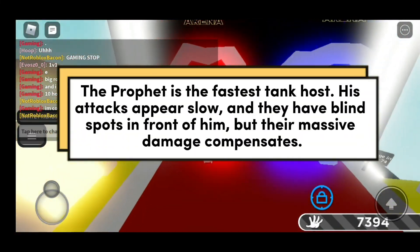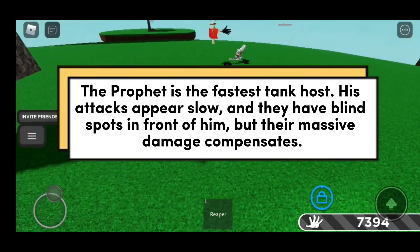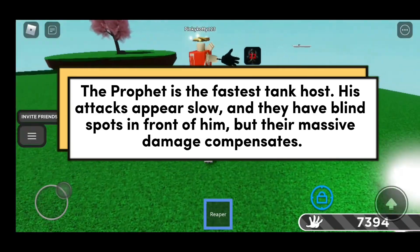The Prophet is the fastest tank host. His attacks appear slow and they have blind spots in front of him, but their massive damage compensates.